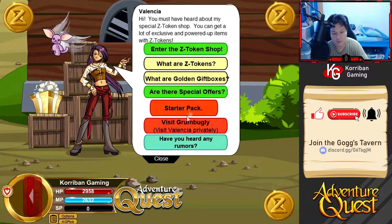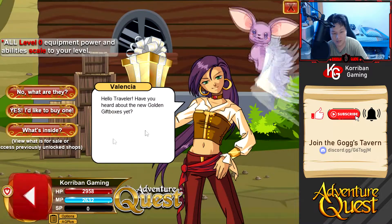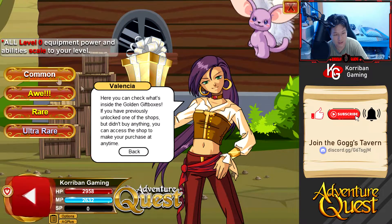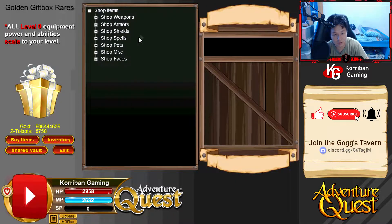Now let's go ahead and do some Golden Gift Box purchases. I opened up a bunch of Golden Gift Boxes but I haven't made any purchases yet. There's a list of what I wanted to get - nothing from the common boxes. For the rare boxes, we have a bunch of stuff that I want to get.